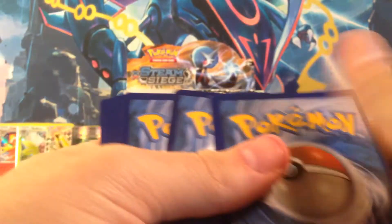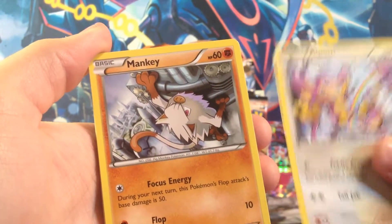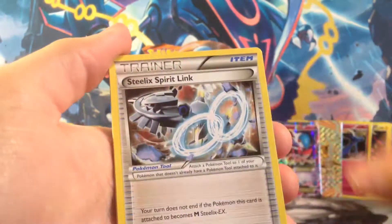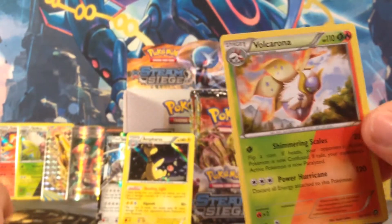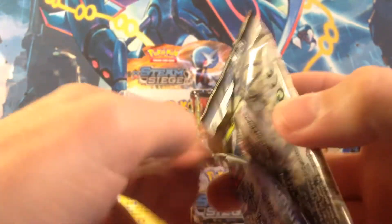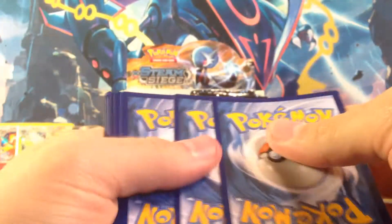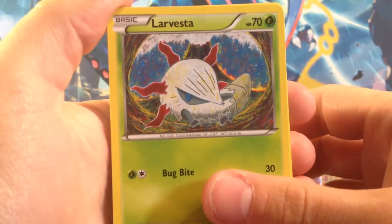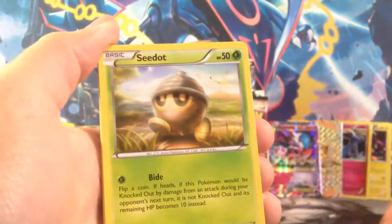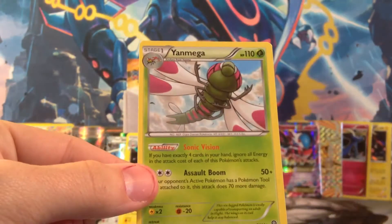Codes. Drifloon, Aipom — pretty cool art — Mankey, Shellos, Croagunk, Steelix Spirit Link, Rapidash, Nuzleaf, Reverse Clang, and our rare: Volcarona, regular rare. The dual types — I watched a video today of a Xerneas Rainbow Road deck where it used an attack for three energy that does 30 more damage for each Pokemon type you have on your bench. They used dual types like Galvantula and Bisharp. It was a pretty cool, low-cost deck with Octillery and stuff. Joltik, and our rare is Yanmega, regular.